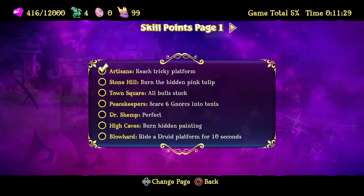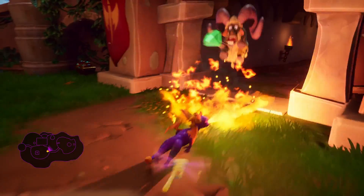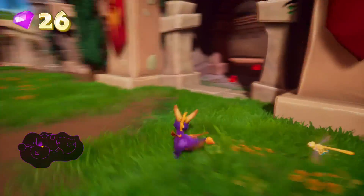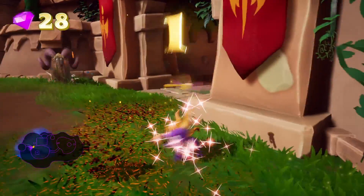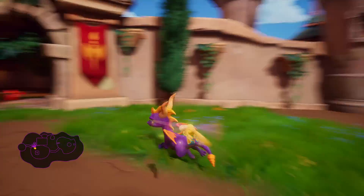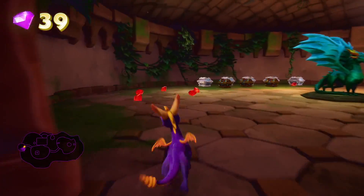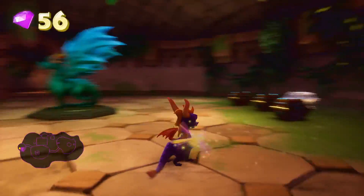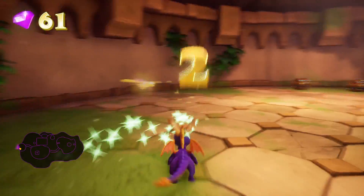Also, what have we got for... I can't remember the pink tulip one. Oh actually, you're a bad guy, aren't you? Get out of me. Don't you ram me! Of course I've got the map enabled this time around — I didn't know that was a thing for ages. Did I get one of those in a row? Ah, I missed one of those.